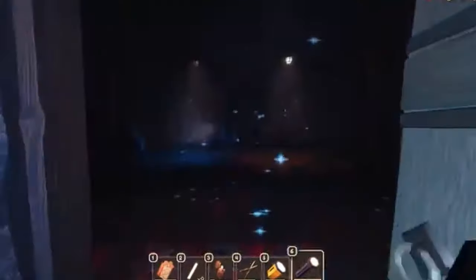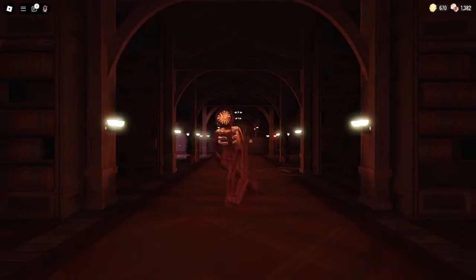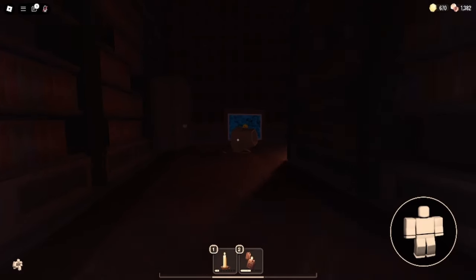Light wants to keep us from dying. As seen in the mines, during Seek's first chase, guiding light summons a mine cart to stop the player from falling to their death. And during the Seek chase it also guides us as well. It also pushes over a lamp in the library to save the player from Figure after they open the door to the library.